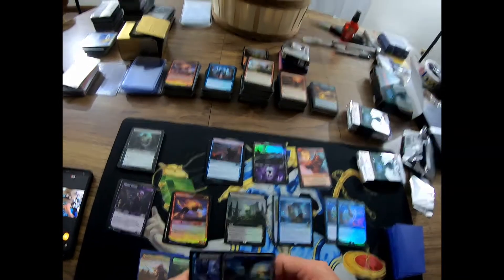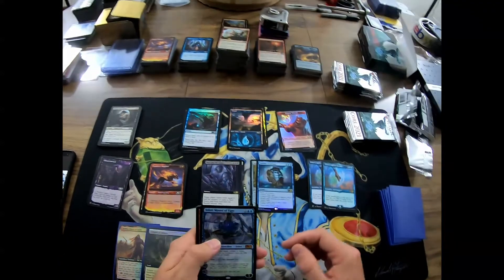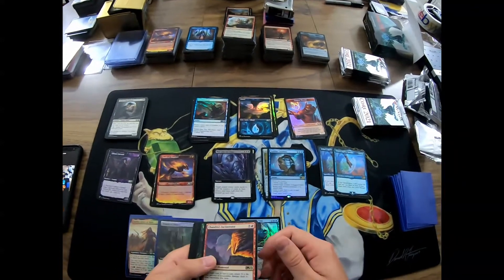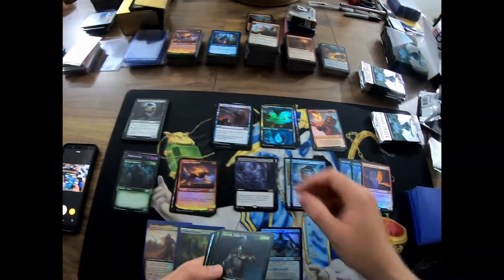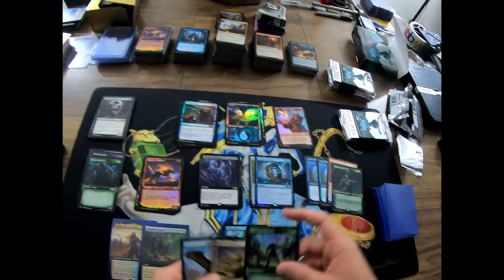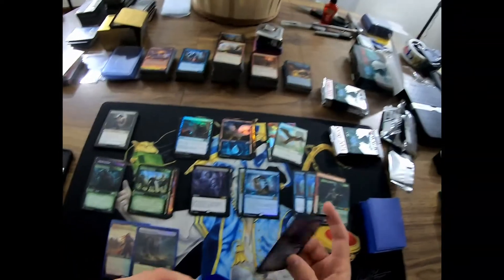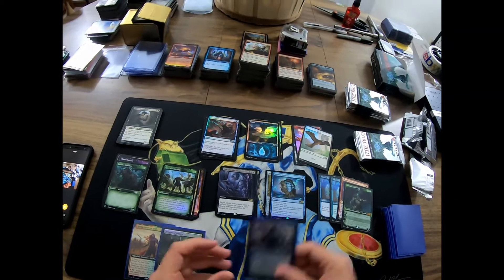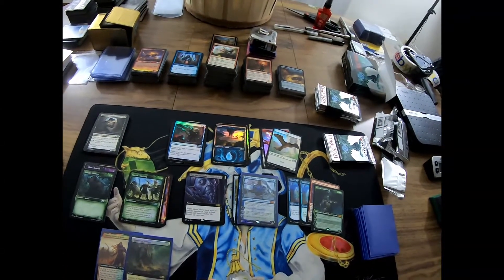Ooh, let's see what we got here — a foil Teferi! Teferi's back! Ooh, Garruk Unleashed — that was a pretty good pack. Foil Teferi is good and then there's a Garruk, so yeah, that's my second one of those now. I still need a full art one.